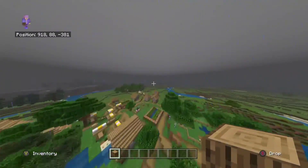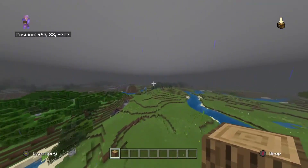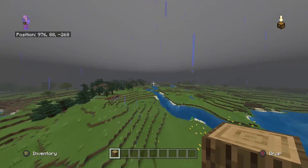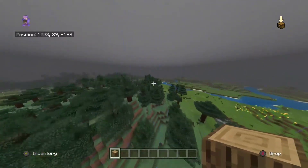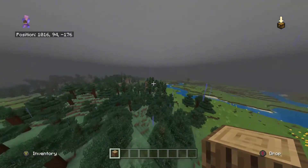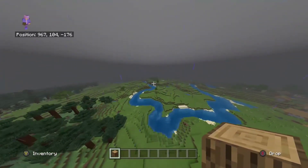Hello everyone, today I'm going to be going over two new commands in this tutorial which have extremely close correspondence. This is the spawn point command and the set world spawn command. These two commands are basically the exact same — the only difference is that you can set one person's spawn point or the whole server's spawn point.